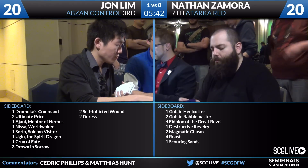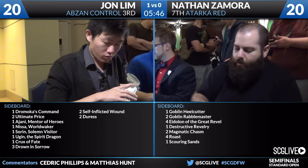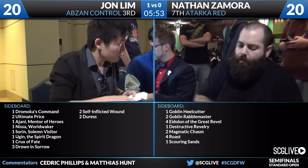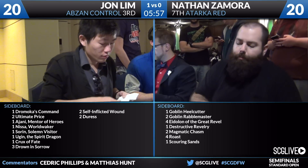One of the things mentioned is that the Abzan Control deck can get burned out very easily. That's why these all-removal hands can be very dangerous for them. He really needs those cards like Courser and especially Siege Rhino — not just to gain life, but to be winning.